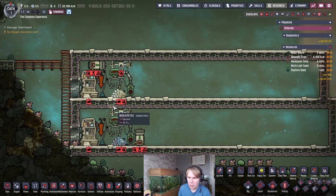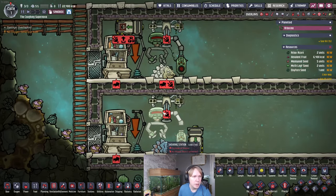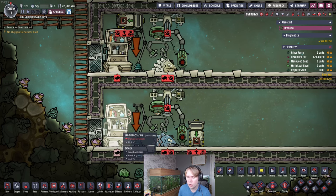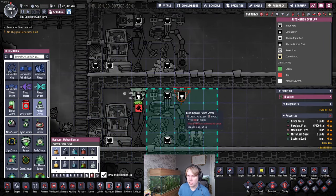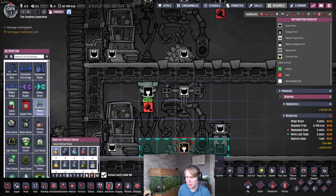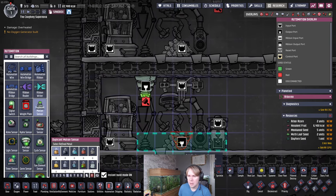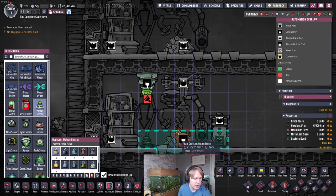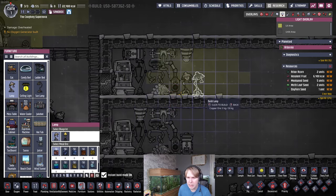We're going to put in lights because duplicants will shear Dreckos 15% faster when there's a light source and they're getting the lit workspace buff. The lit workspace buff doesn't apply to the grooming station because it's a fixed animation when actually grooming the critter, so we don't need to worry about that. We're going to put in some duplicate motion sensors - one for the glossy Dreckos and one for the regular Dreckos. The automation port of the building generally needs to be in the range of the motion sensor, because that's where the duplicate will stand when they start the errand. We'll put a floor lamp over here to cover the shearing station.